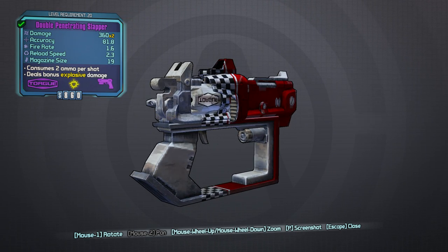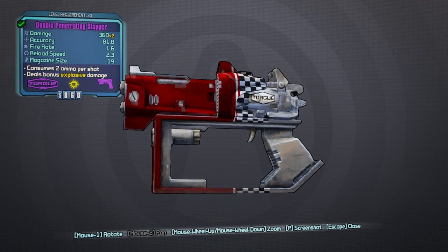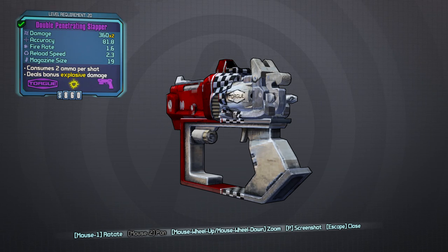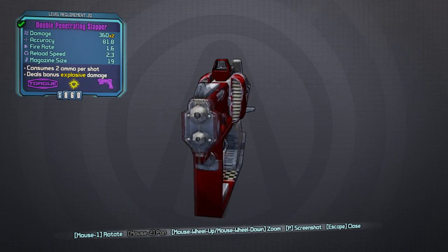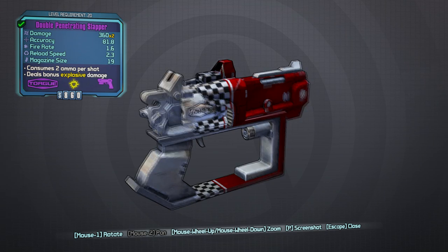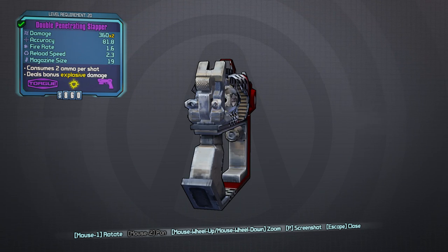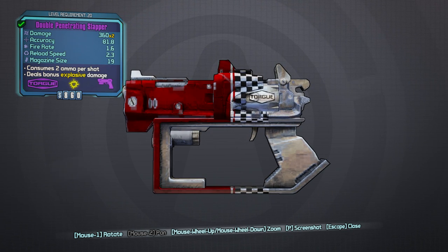It looks like a revolver with 19 shots, but you're firing two per round. It also has a flashlight that doesn't work, and what seems to be a radiator on the front to dissipate heat. Not really sure how you'd pop the chambers out to reload, but hey — we're not going for realism. This is just a badass weapon and it's going to be fun to fire.